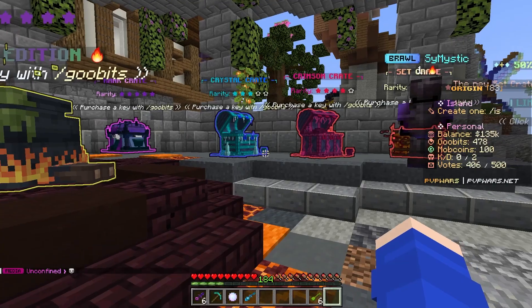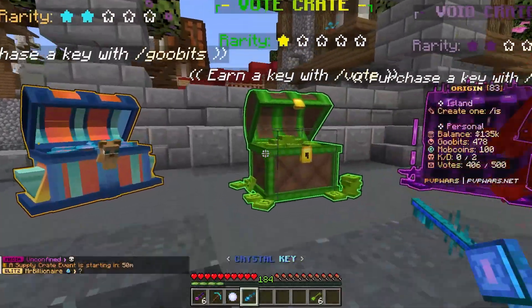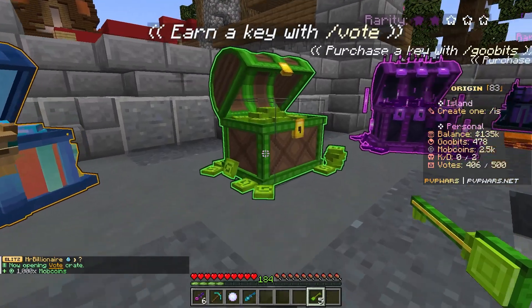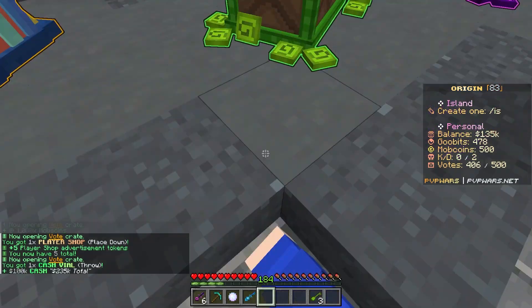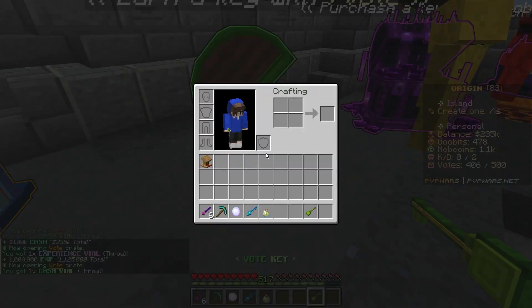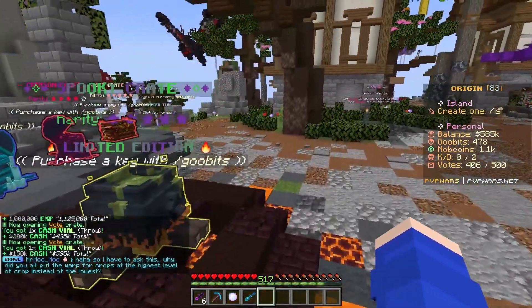Anyway, we have a ton of crate keys we need to open. I believe we have six vote crates, which can give a ton of good loot to start out — money, mob coins, and all sorts of stuff. We got 1,000 emerald mob coins, an infinite player shop, 100,000 in money, a million XP, 200k in cash, and another 150k in cash. Not too bad!